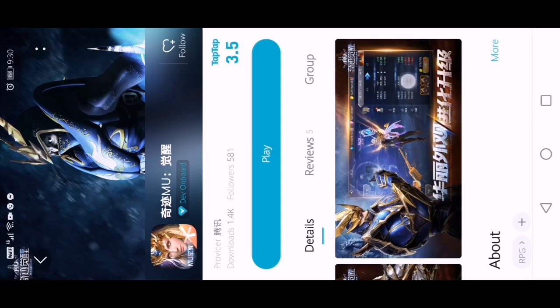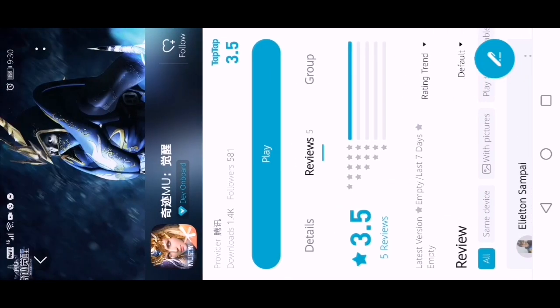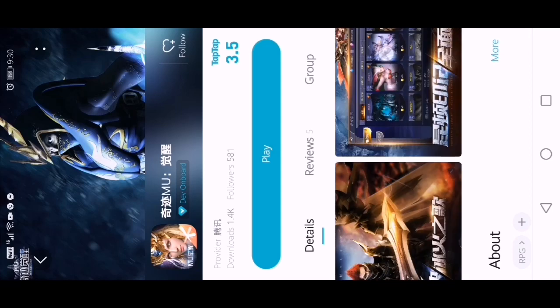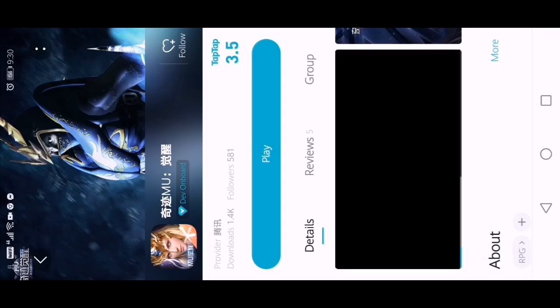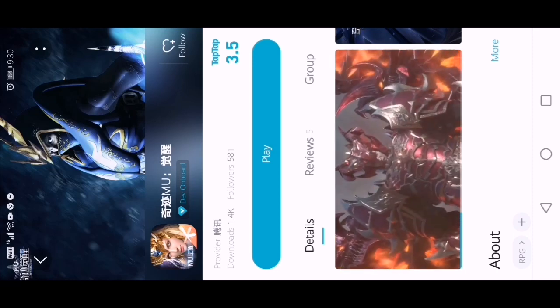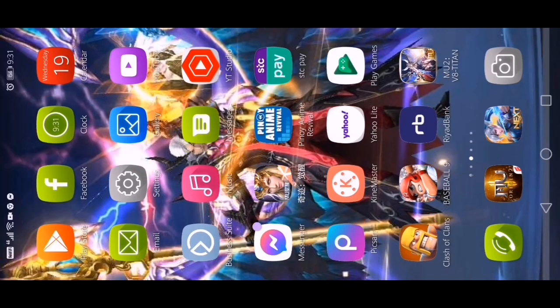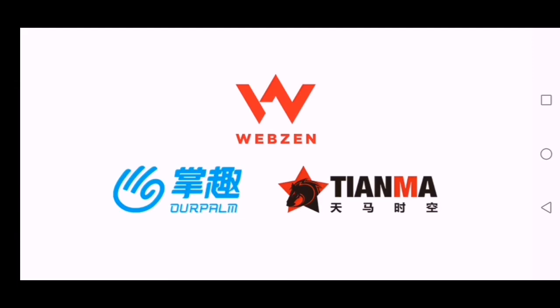Ito yung Advanced Server mga boss — ito yung i-download nyo. Sa akin nakalagay 'play' na kasi naka-install na nga sa cellphone natin. Yun lang mga boss, sana nasundan nyo. Ngayon, pag na-download nyo na, kailangan meron kayong WeChat number — i-register. Kahit saan pa kayo — Pilipinas o Saudi — yun. Kasi ako, nagamit ko nga yung number ko sa Saudi. Ganun lang kasimple.